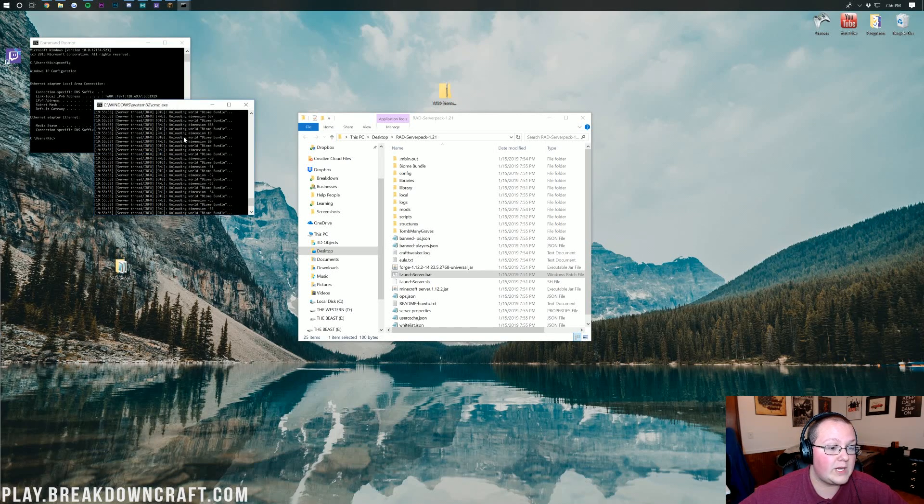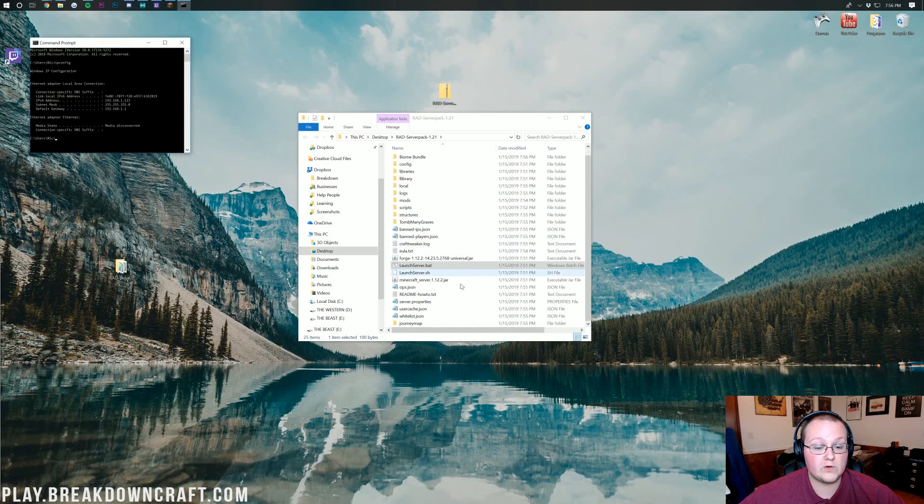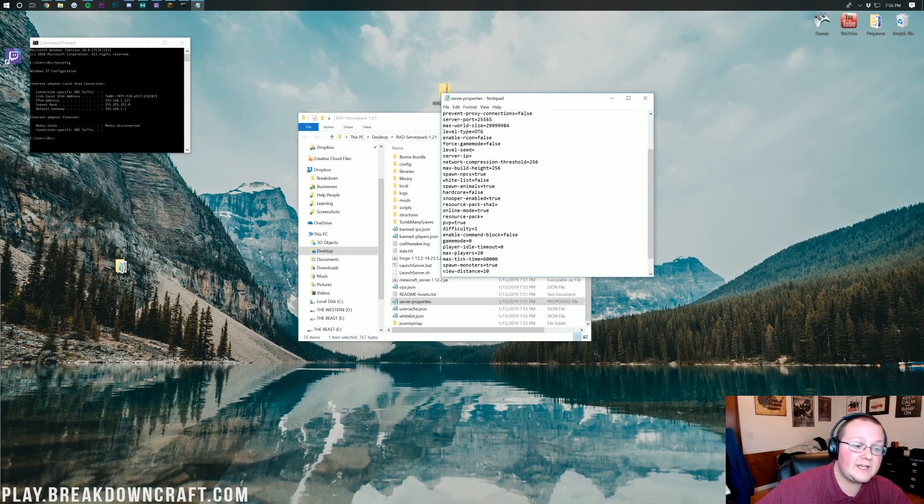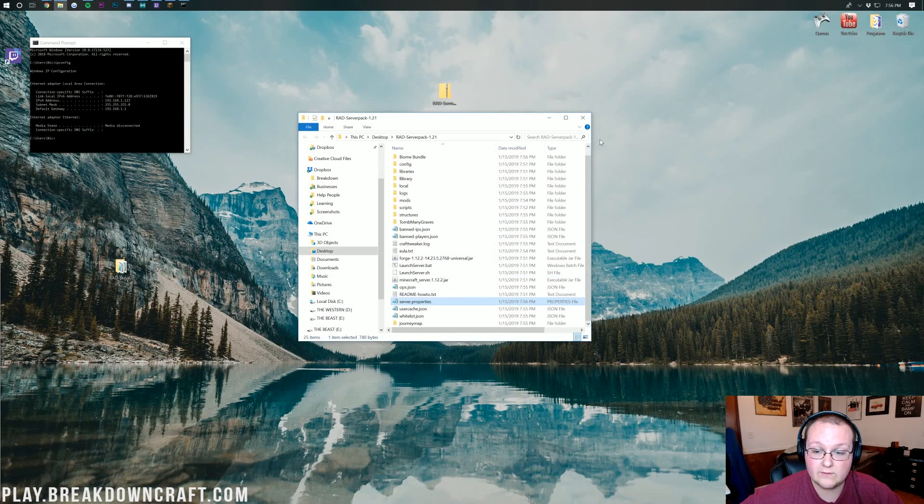When you see unloading dimensions, your server has started. Type stop in the server console and hit Enter to stop it, then press any key to continue. Now find the server.properties file and double-click to open it in Notepad. Find the server-ip field and put in your IPv4 address — in my case that's 192.168.1.123; yours may be completely different. Click File, Save, and then close out of the server.properties file.